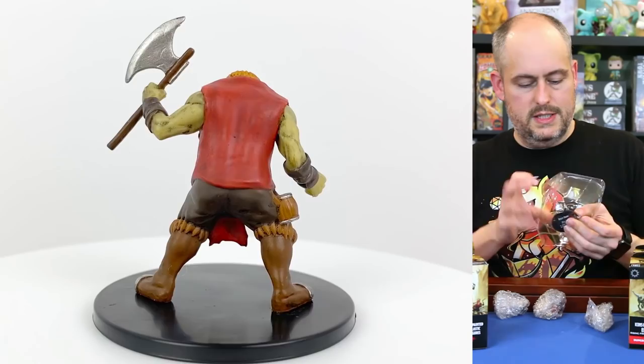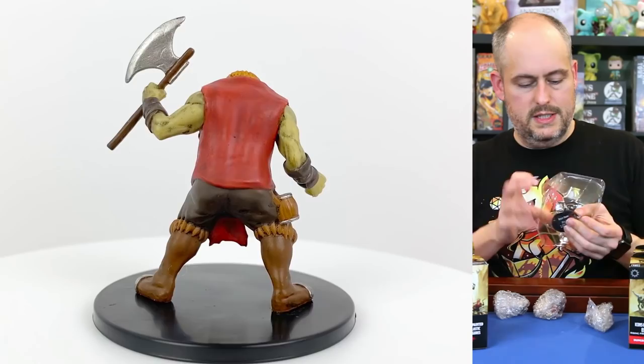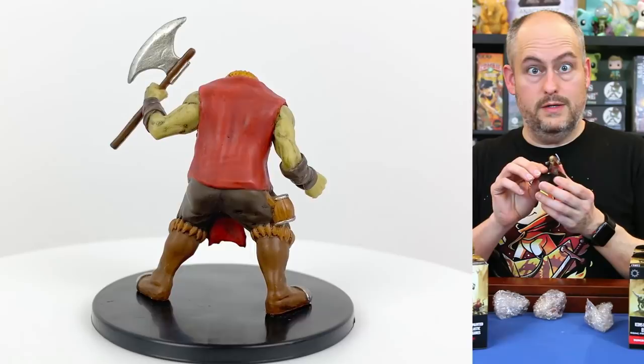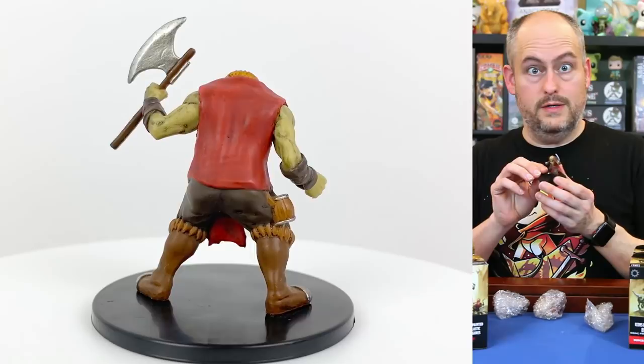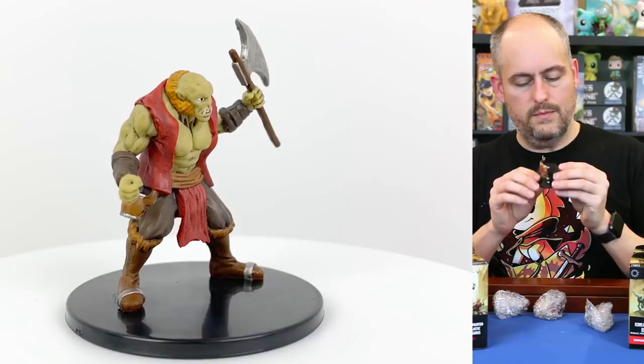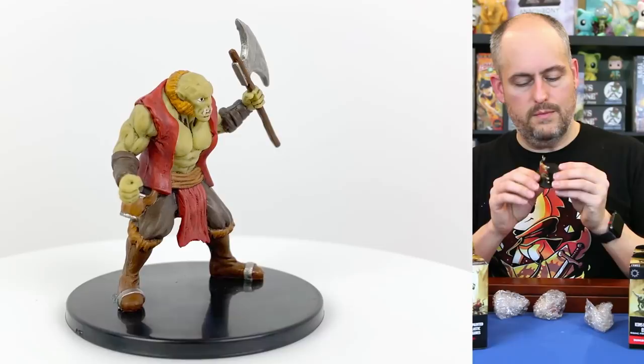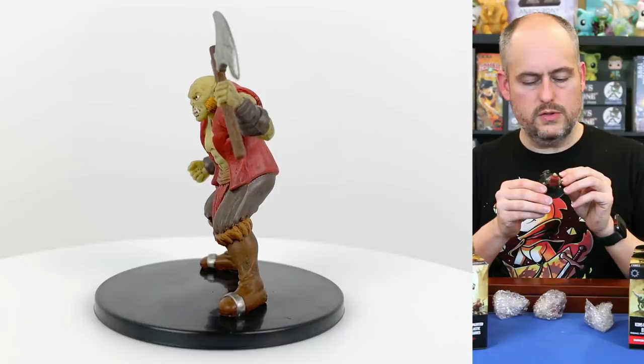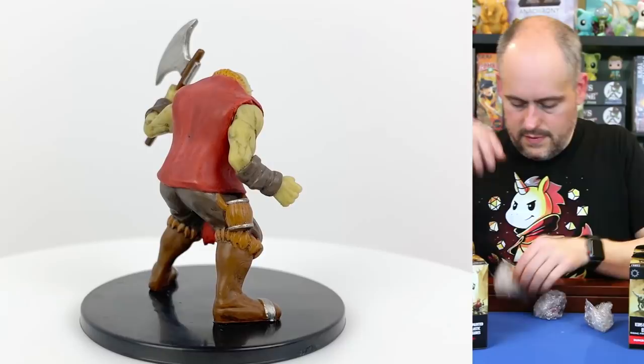Box number three. Looks like we start with a half ogre — one of those creatures that dates back to the Basic Rules. This looks really cool. The half ogre is in this case probably the result of an ogre mating with a human or humanoid. The painting looks really cool — the flesh somehow looks much more flesh-like than they have in the past with the shading. He also has a little trinket on his belt and a big axe, not bent at all. Really cool one.